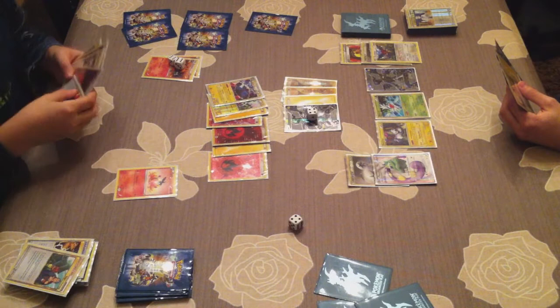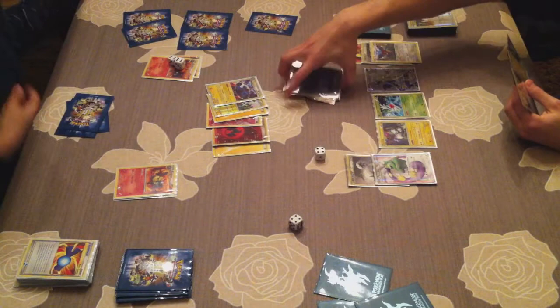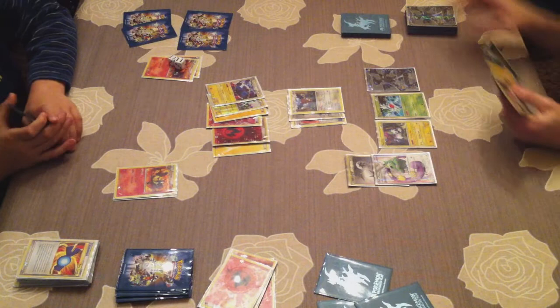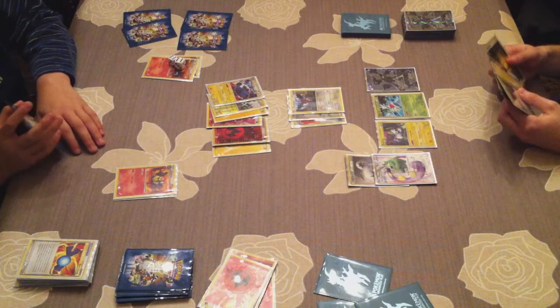There he goes, more energies in the Lost Zone — about five energies in the Lost Zone already. Like I said, he only needed five to get two knockouts, and he already took two prize cards. I'm back with my Druddigon once again. If he Catches another one I'd be really disappointed — my Druddigon is there to stall, he should attack it.